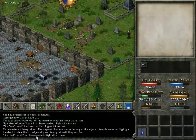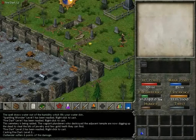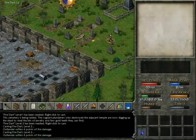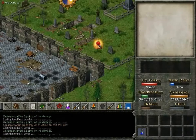The cemetery is being raided. The vagrant plunderers who destroyed the adjacent temple are now digging up the dead to steal bits of jewelry and gold teeth that they can find. Charming. Looks like we've got a number of them too.